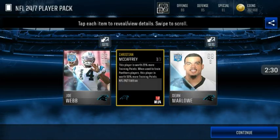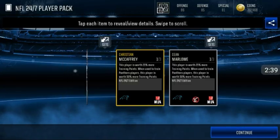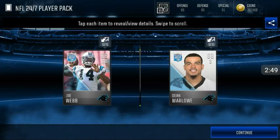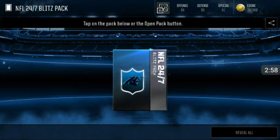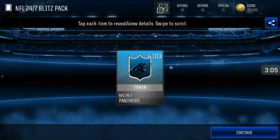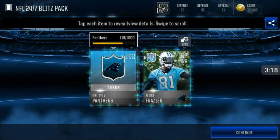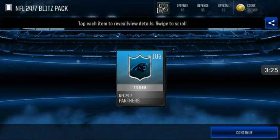We get a Christian McCaffrey — I actually have him on the squad right now but it's not the 24-7 version. These are auctionable if gold; silver is not auctionable, but at least you can put it towards training points. McCaffrey actually goes for a lot so that was pretty good. We get another silver player — like I said you're gonna get a lot of silvers. Four in a row — a lot of training points.